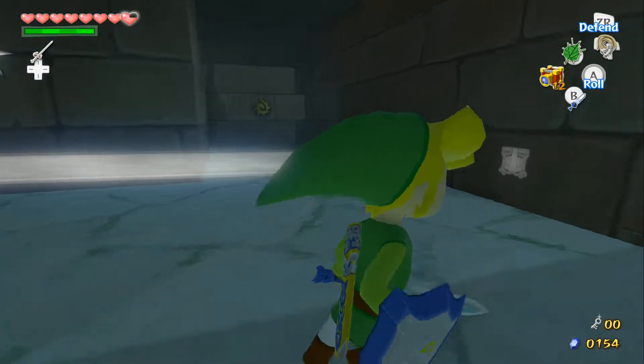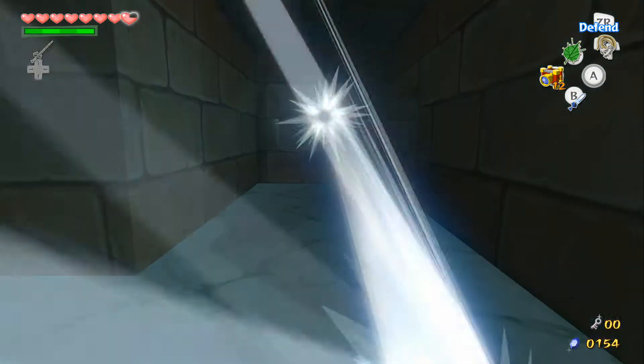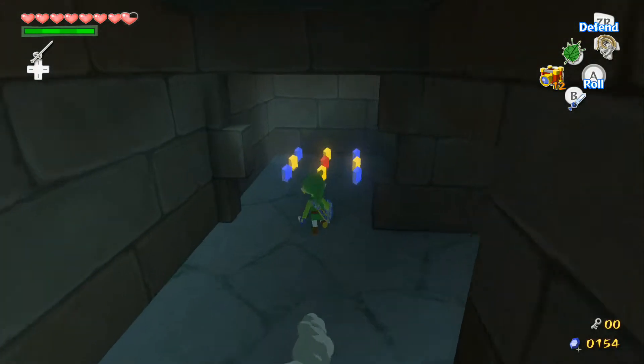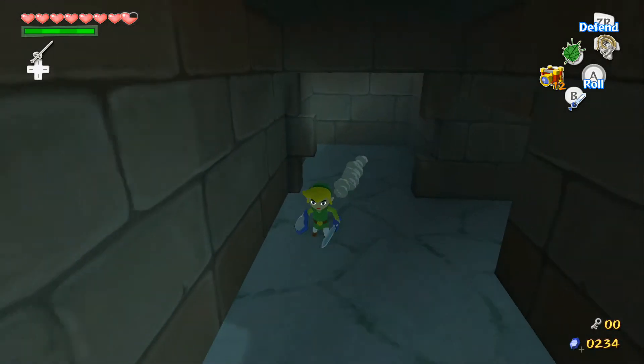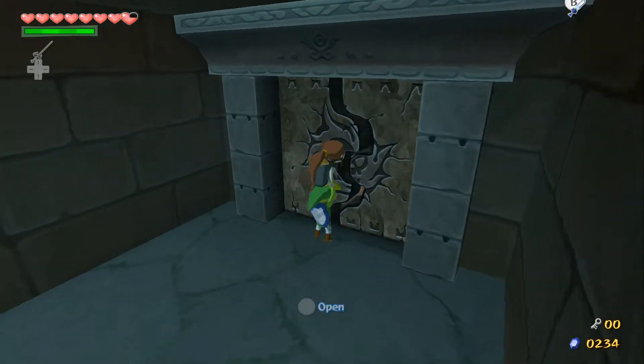Link's gonna get out his shield and aim it at this wall right here — there's a bunch of rupees back here! This isn't really necessary, I just wanted to show that off. Go ahead and grab Medley back.